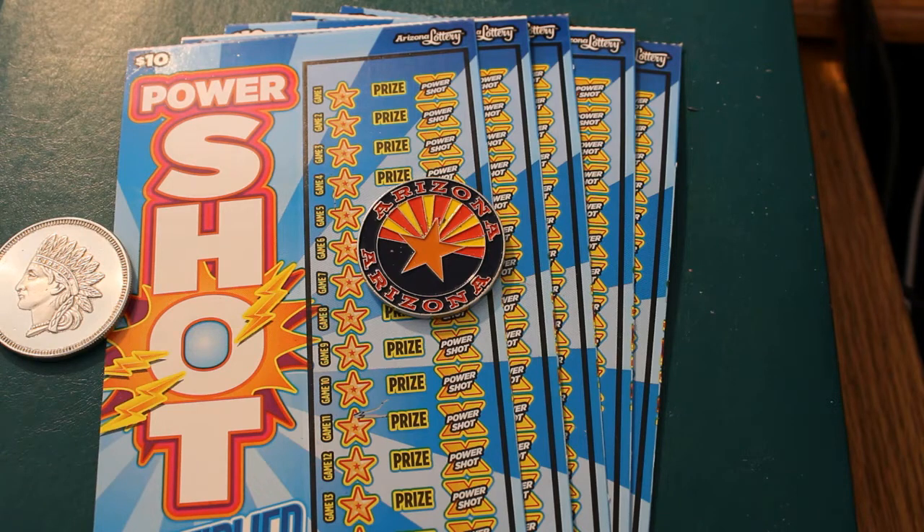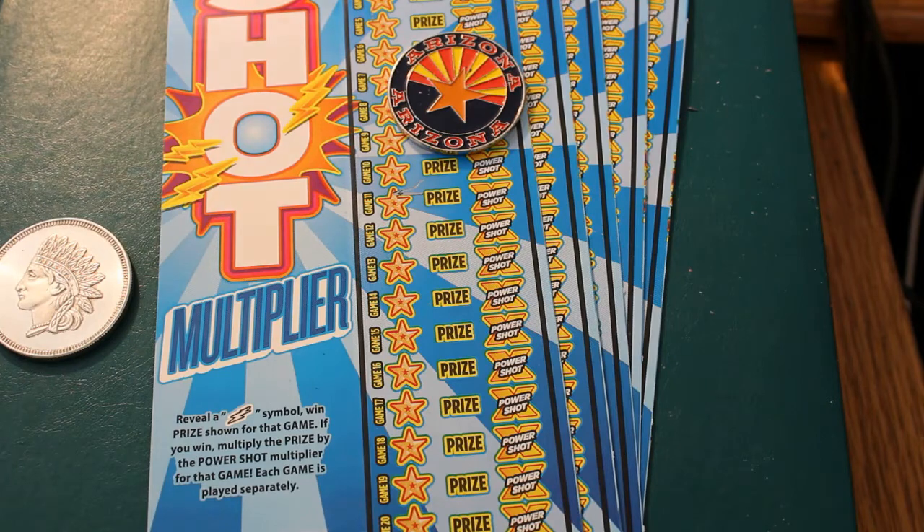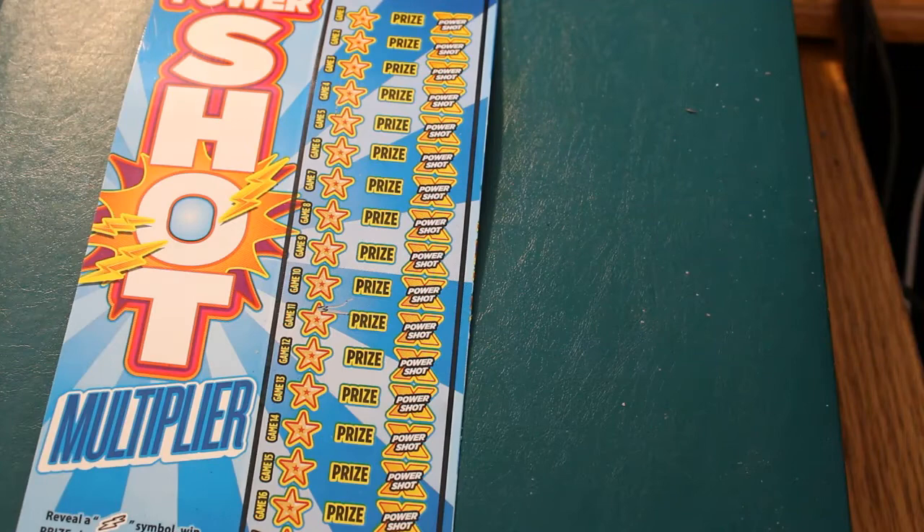I'm going to do two sessions. Part 1 will be 5 tickets, the second part will be the other 5. The tickets today are starting with 033 to 037. It's a multiplier game — no numbers, just symbols. You hit the lightning bolt symbol, and if you win that, you hit the PowerShot to see if there's a multiplier. Simple enough. The book on this is a brand new book, 903-525. The odds are 1 in 3.41. Let's get going and see what we can find.